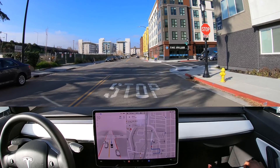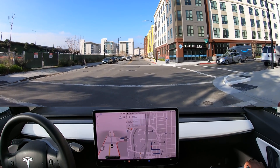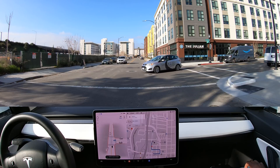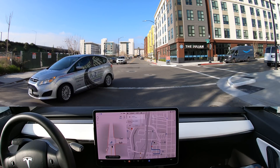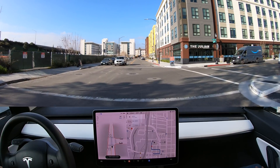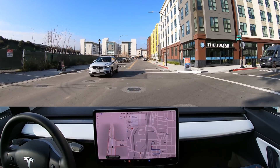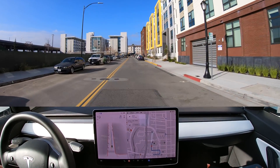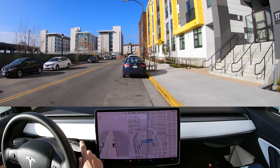Here we are — we found our destination up here on the right. It's waiting for the student driver. Now we have the right of way and it's going really slow even though we have the right of way. I have mine set to assertive.